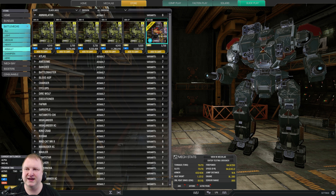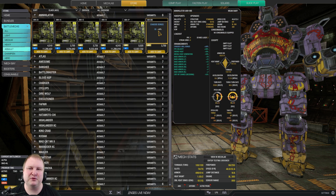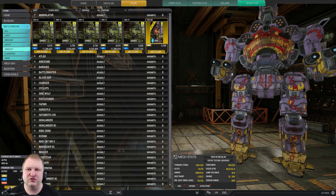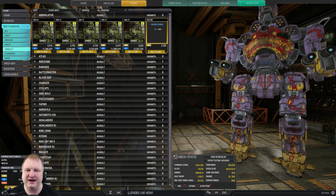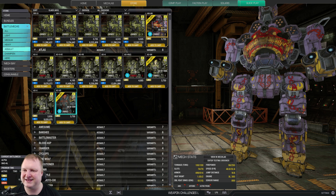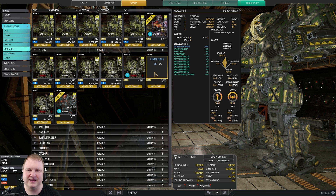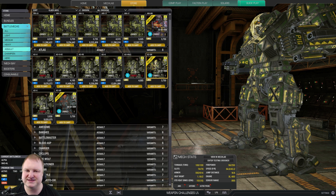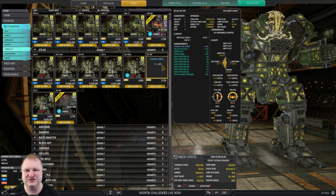Now we're in TTB territory — the assault mechs. My recommendations for InnerSphere assault Hero mechs: the Annihilator, a mean baby. If you like missiles get that one — you can do brawler builds with lasers and SRMs, lasers and streaks, MRM120, or Dr. Lermanstein builds. So many things you can do with this mech; definitely a really nice Hero mech. For the Atlas options, the Boar's Head is a trap — it is one of the only Atlas variants with structure quirks instead of armor quirks, which is bad, and I have no idea why PGI chose to do that. Don't buy it.